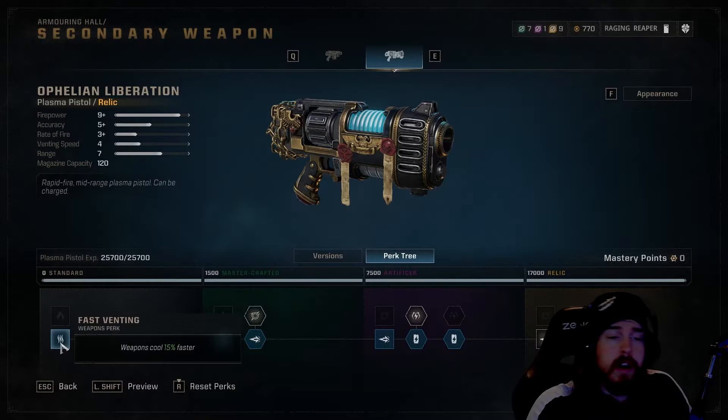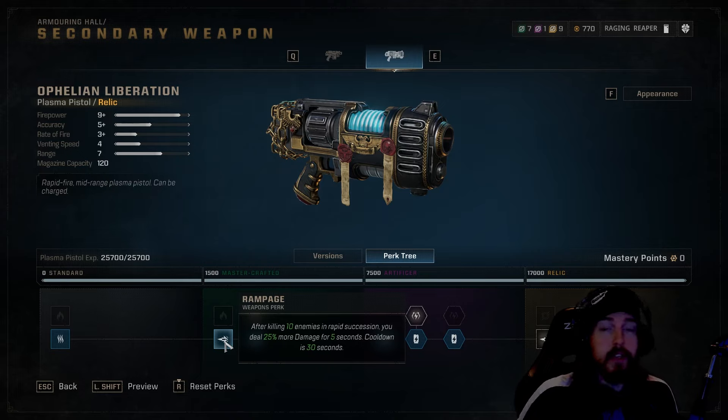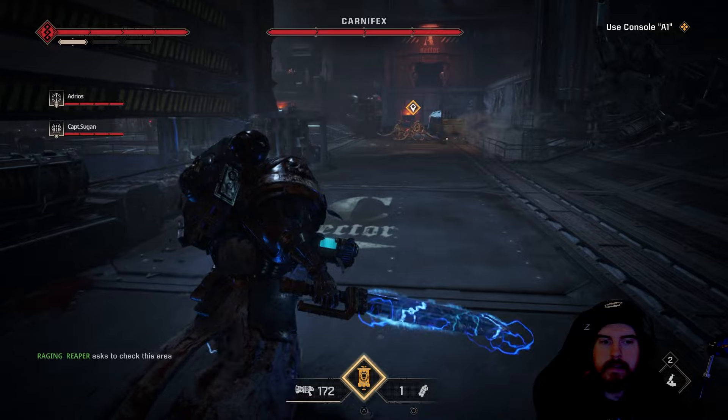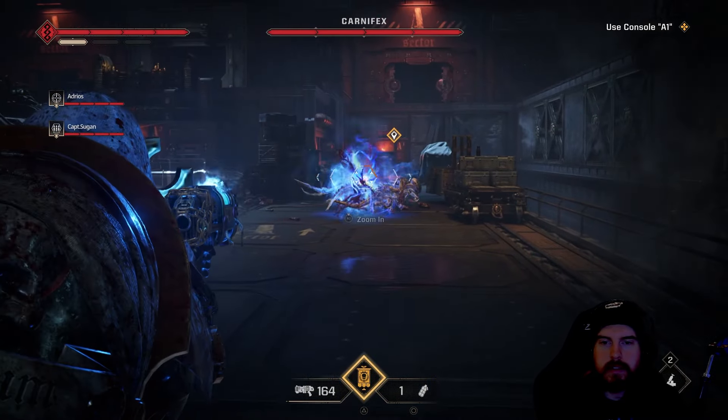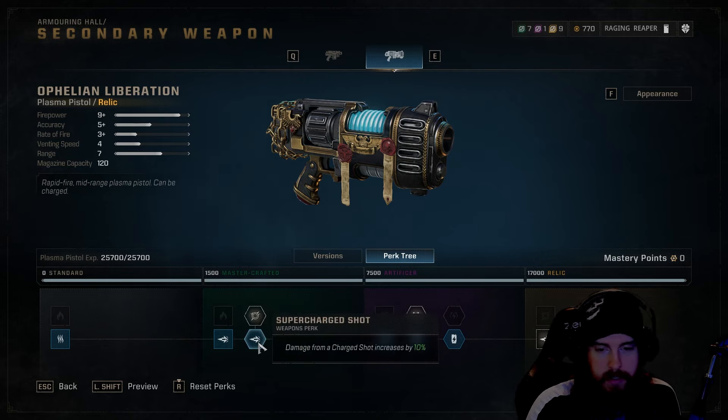For plasma pistol perks, start on the bottom row with Fast Venting, then take Rampage — killing 10 enemies in rapid succession deals 25% more damage for five seconds. This occurs quite often, especially using charge shots against elite units with smaller units around them since there's splash damage. Shooting charge shots into crowds of smaller units can rack up 10 kills quickly, especially on the generator defense missions.